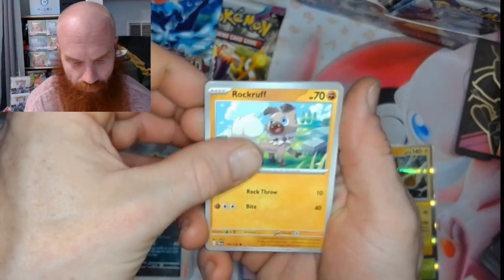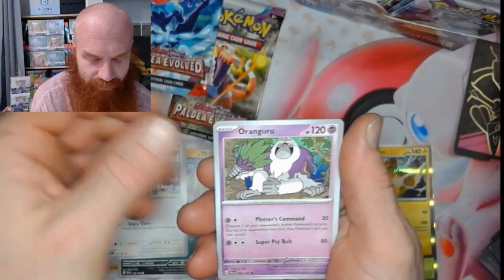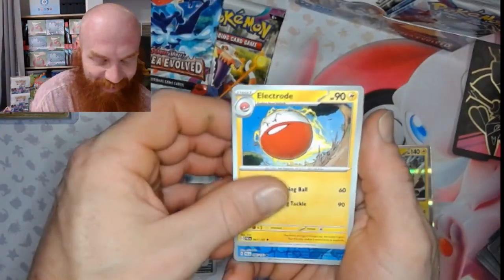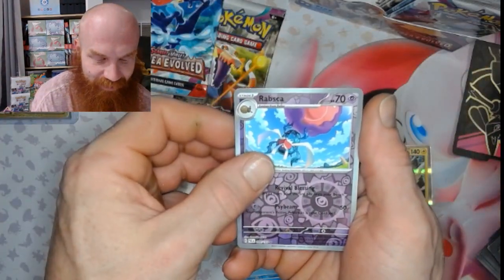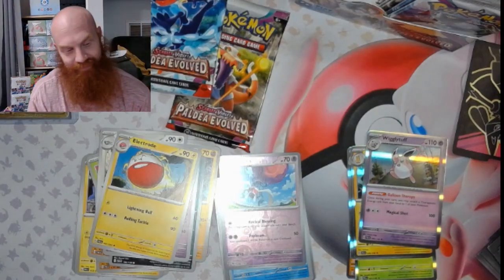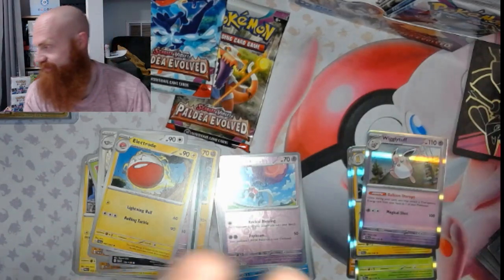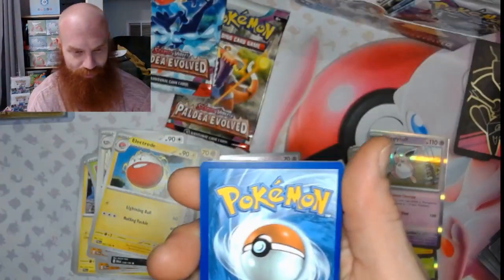Yes, alright — Rockruff, Palmy, Larvitar, Dino, Vigoroth, Oranguru, Oranguru — Electrode, Delibird Reverse, Raichu Reverse, and a Wigglytuff. Yes, it is — okay, we almost spilled it. Is that the QR code? You know, that's how the cookie crumbles over there.